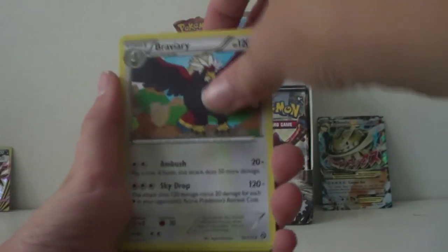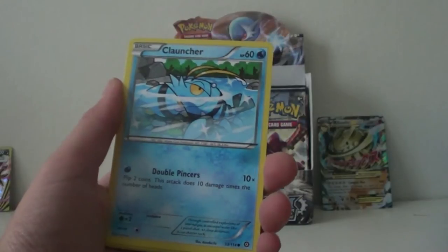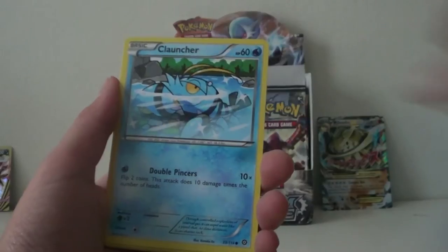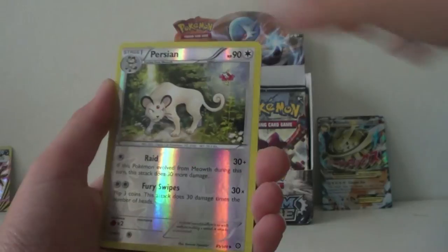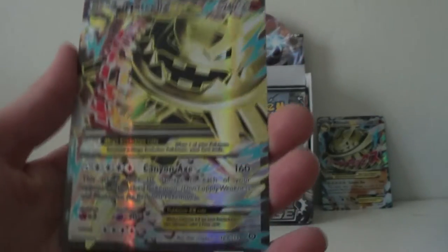Nuzleaf, Vaviary, Lampent, Rufflet — I should skip the Shallows — Clontra, Meow, Hoppip, and the hollow is a Persian, and the rare is a Mega Steelix EX Full Art.